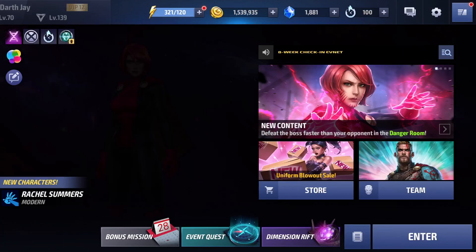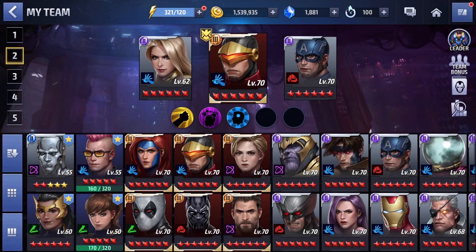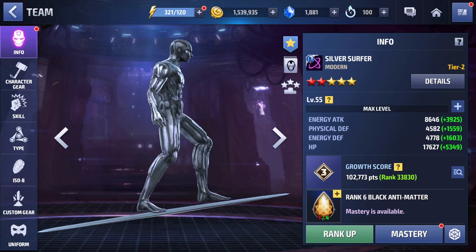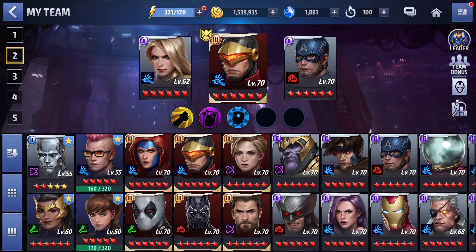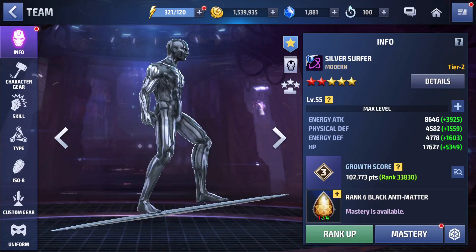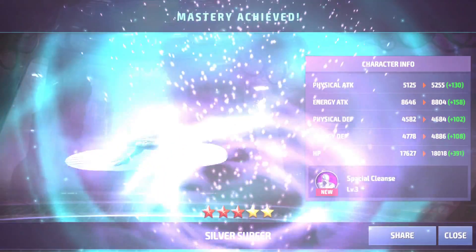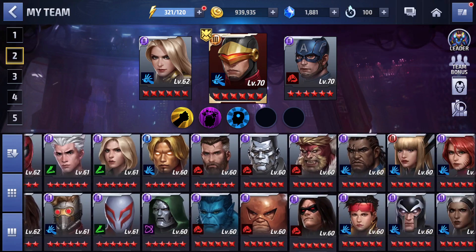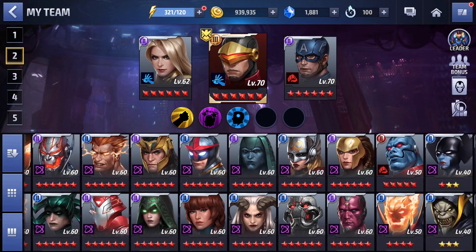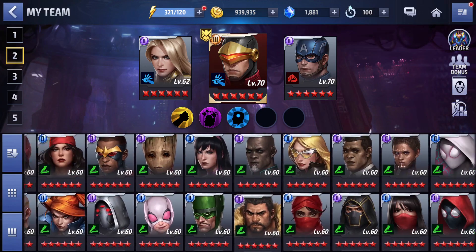I'm at a point where it really doesn't matter who I give a costume to anymore — just trying to level up costumes. Silver Surfer is a bit stunted because I was investing all my resources into Cyclops, but now that that's done, I'll start putting resources into Silver Surfer. I should go ahead and get him a third star. I can probably Tier 2 another character as well — when I get the gold again I have plenty of characters I can Tier 2, and that'll just bring them all up to the next level.